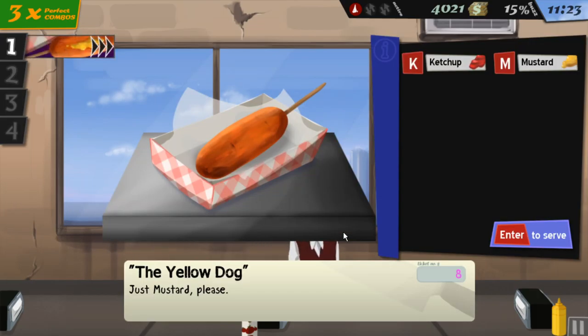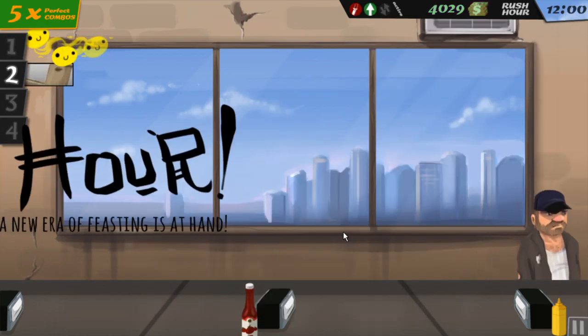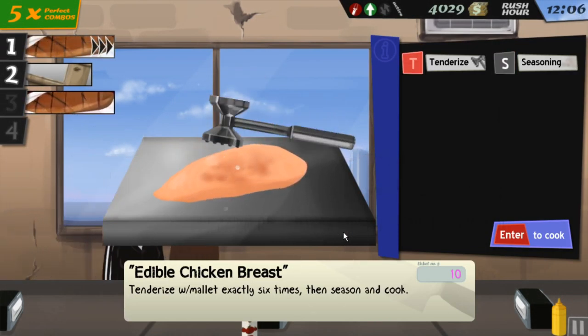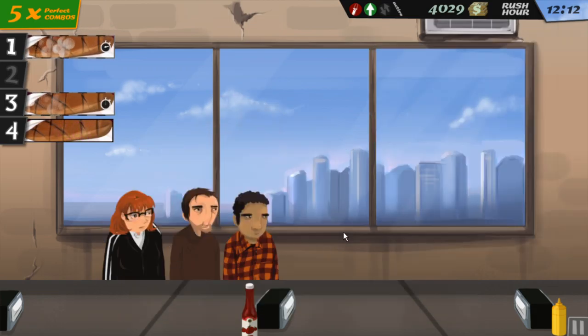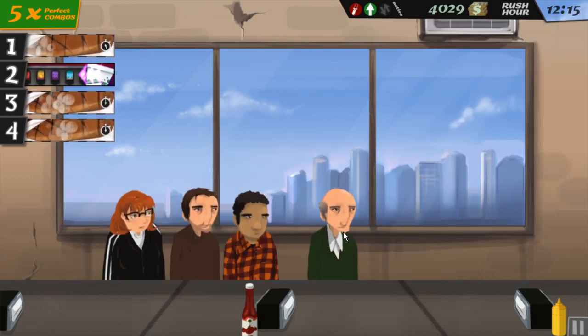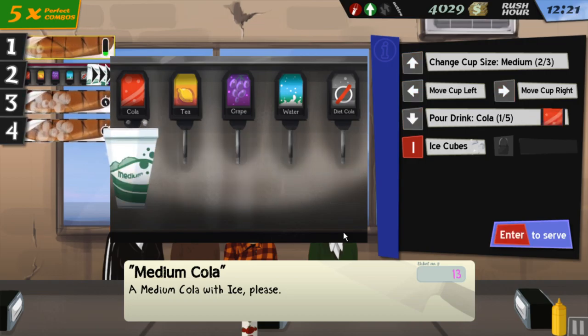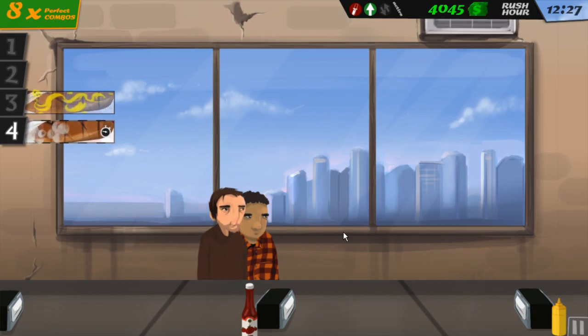That's what your boss wants to see. Ketchup and mustard please, there you go, have a nice day sir. One, two, three, four, five, six — season it again, flush and sanitize. One, two, three, four, five, six — season and cook. Then a medium cola with ice. Very simple, it's a very simple process.